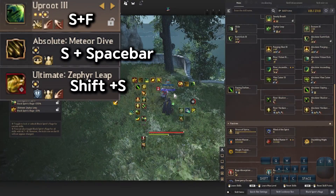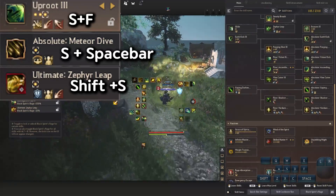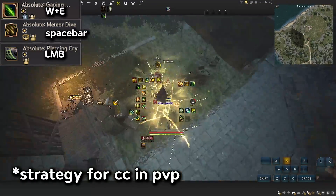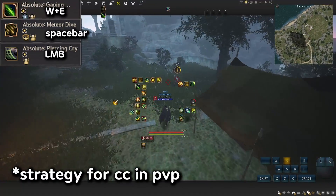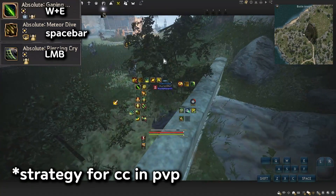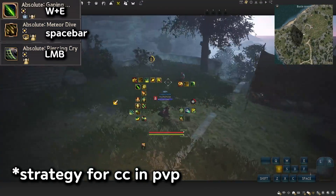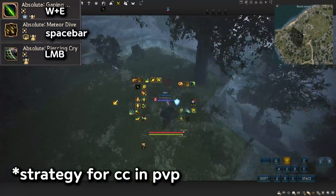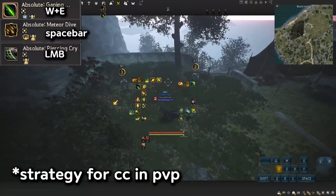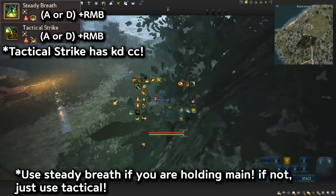If somebody's way too close to you, try this combo. Keep in mind, W-E has a stiff, Meteor Dive also has a stiff, and Piercing Cry also has a stiff if you hit on the last shot. The strategy is to land one of those stiffness moves, and when you see them get stiffed, do A or D, R and B, hold it, then use the knockdown for the first CC.